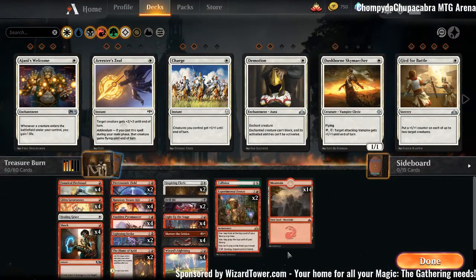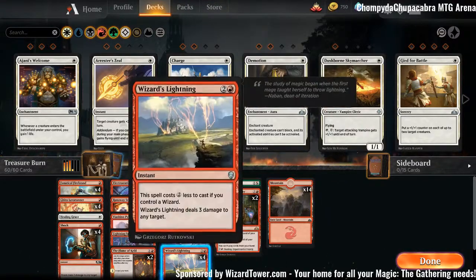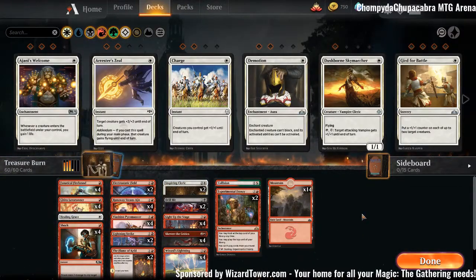Today we're playing more or less mono red burn on Arena. This is for the Treasure Constructed format. Basically, it's the same as Standard but you get a Treasure at the beginning of your upkeep on each of your turns — every player gets this. So this allows us to play more than one color with only mountains, as long as we don't go too overboard on that. We're splashing a few other colors in our mono red list.